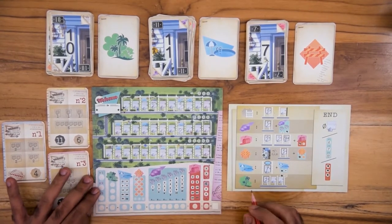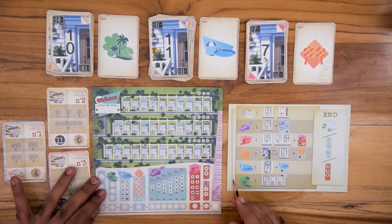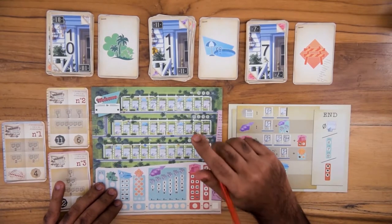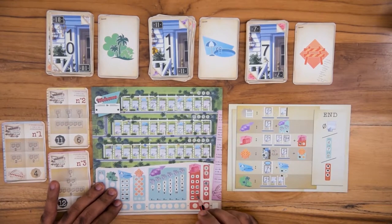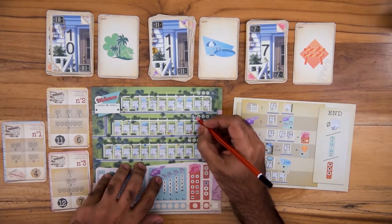Once you successfully develop a plot, you are allowed to apply the optional effect from your chosen combination. There are six different effects. The park effect allows you to strike the leftmost space in the park section of the street in which you have developed a house. In this case, since I have written a 10 here, I must strike this space in the park section.